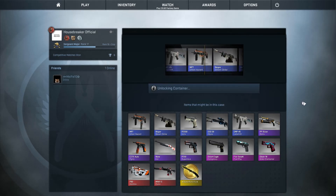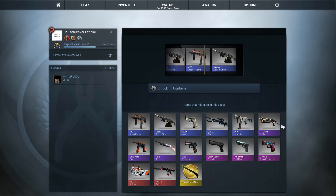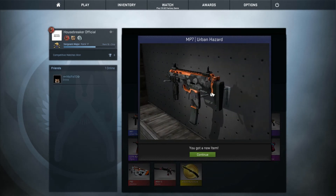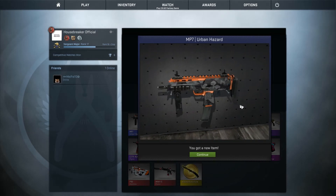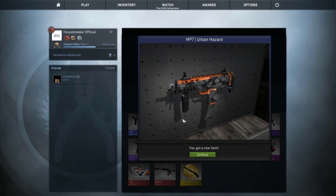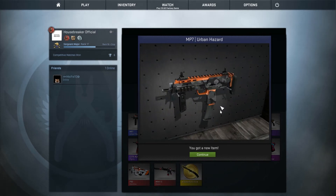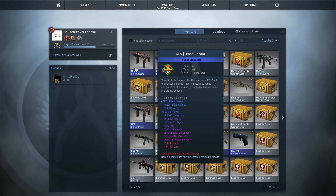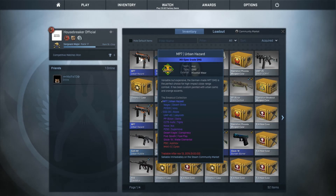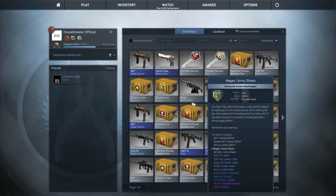Let's see. A lot of blues. And it's going to be an MP7 Urban Hazard. It's a pretty good weapon, but I've already got it before — in the few cases I unboxed previously, these two that I just got, I already achieved. But this looks pretty nice again. It's minimal wear, so that's actually pretty good. Minimal wear and factory new — they're both blues, but at least they're not crappy like a Battle-scarred or something.